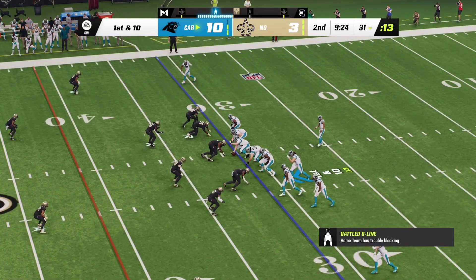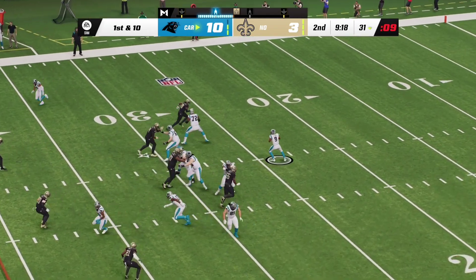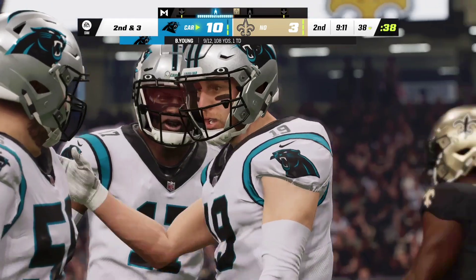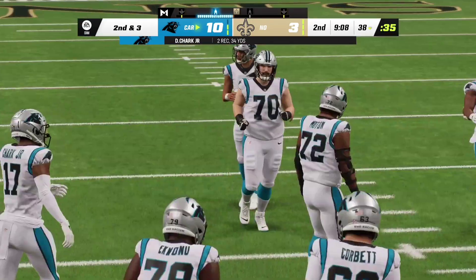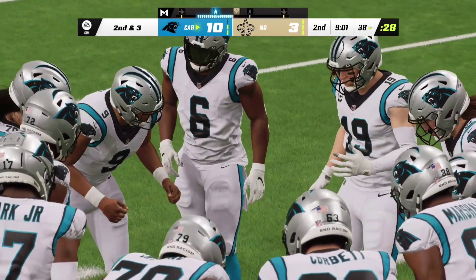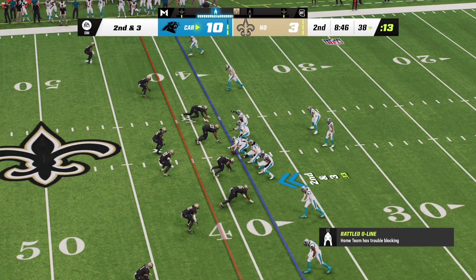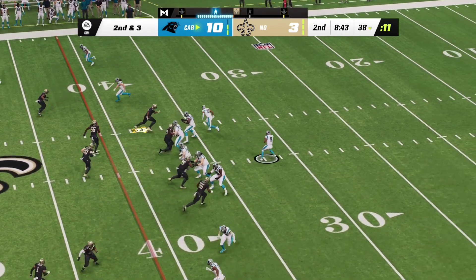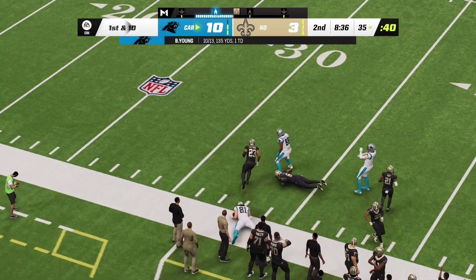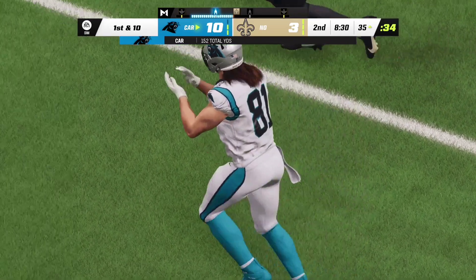Line of scrimmage the 31, first and ten. Young — that one complete, he finds Shark — good for seven yards and it's second down. Young to throw again — that is taken in by Hurst and this is going to be another first down, the tackle made at the Saints 35. A very solid gain of 27.